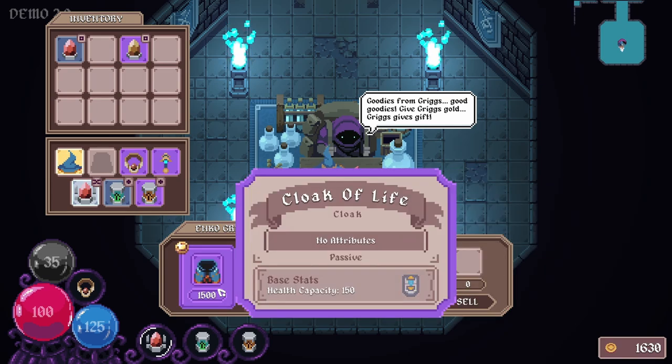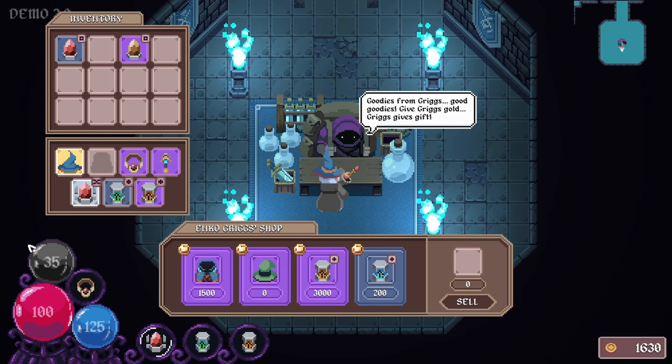What do you got? And you know what, I can use this. How much money do we have? 1630.